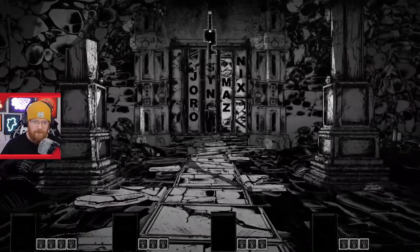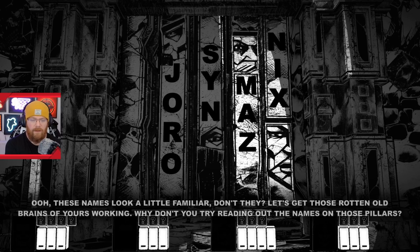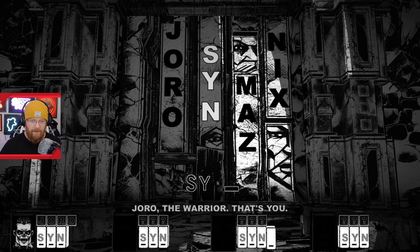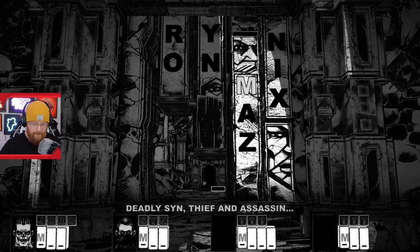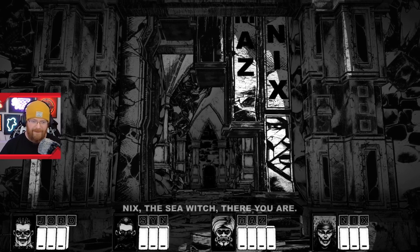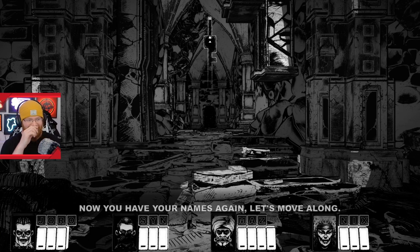Was that a cage above me? It is a cage above me. These names look a little familiar, don't they? Let's get those rotten old brains of yours working. Why don't you try reading out the names on those pillars? Joro? Joro the warrior — that's you. Interesting. Maz? Maz the Melodious. Renowned bard. It's the sea witch. There you are. Now you have your names up here. Let's move along.